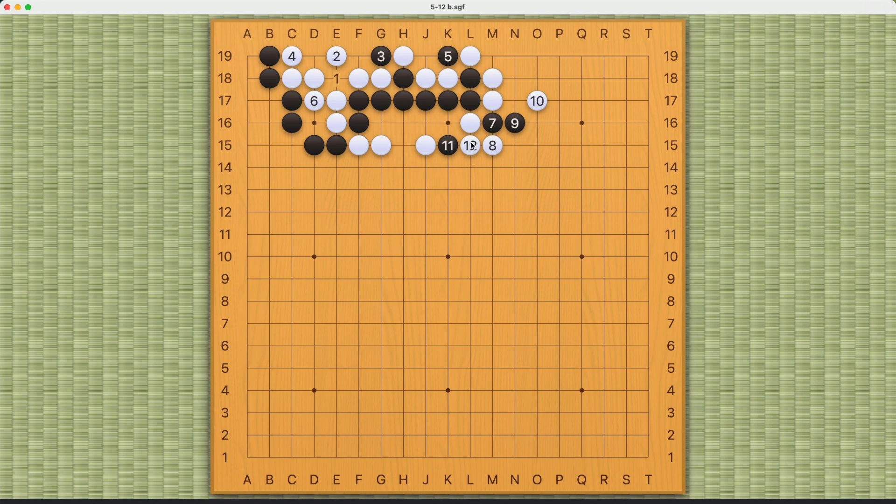If move 12 is here, then it seems like black can play this move. If white plays on the right side, black can escape this way. If white plays here, the point is that eventually black will be able to play a ladder against these three white stones. So black can succeed with moves 11 and 13.